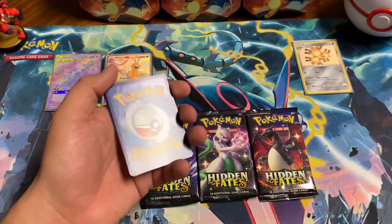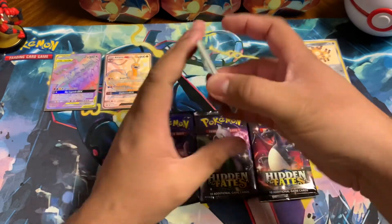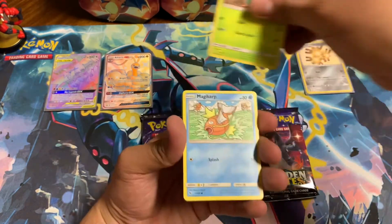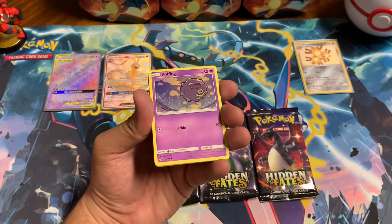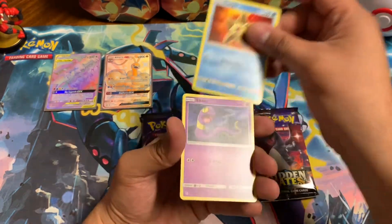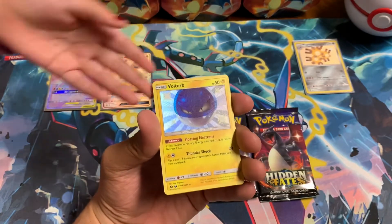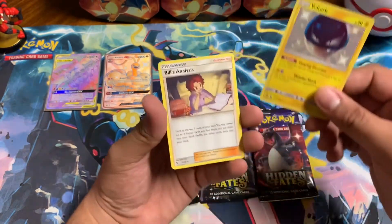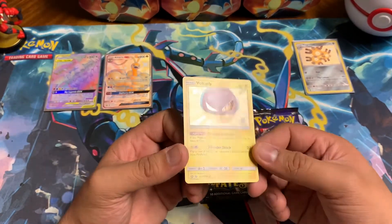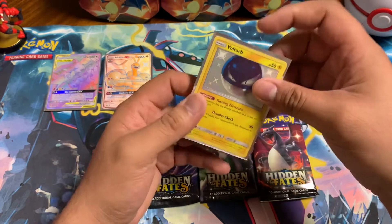First pack of the last tin — fairy, grass, psychic. Chansey, Brock, Scyther, Magikarp, Coughing, Clefairy, Staryu, Eggans, and a shiny Voltorb — very nice! We already have that one. And then we got Bill to finish it — super cool, look at that, another shiny card. You can add this one to your collection too. Really like that shiny blue — really the best.